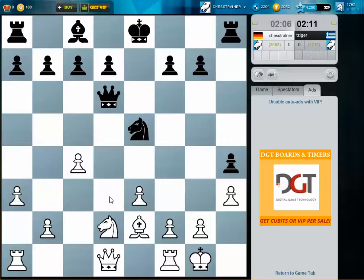He threatened something like knight d3 check, which would be a bit annoying, so he weakens his kingside a lot. I think I try to push for c5 now, and maybe just exchange queens with knight e4. The queen would also be good on d4.